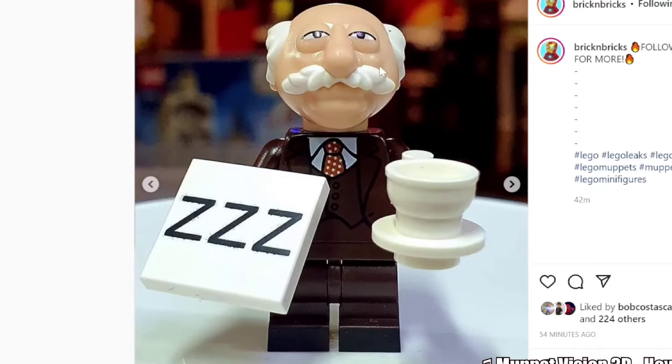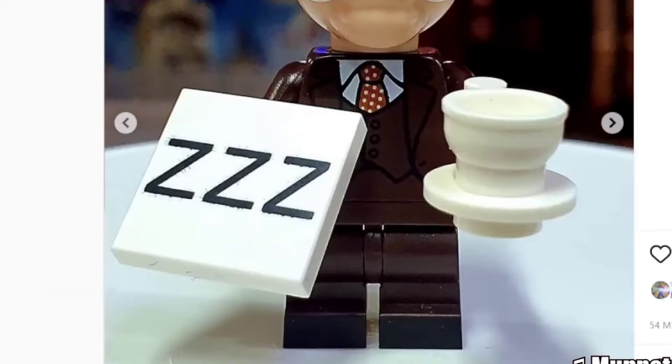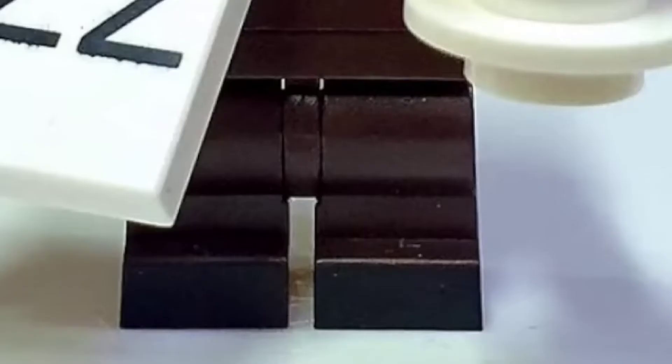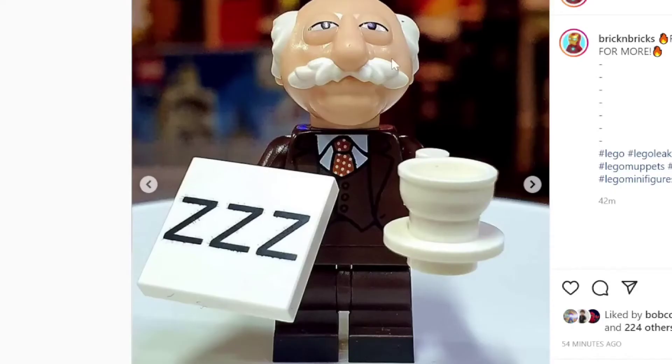We have Waldorf, who's another one that Lego just absolutely killed. I love his little ZZZ panel he's got there. I love his suit especially — I feel like that could be used for really good custom figures in the future, like James Bond stuff. I really like his teacup, his little medium legs, and especially that skin-colored unique molded head. It's really wild, and the mustache — Lego hit it out of the park with this one.